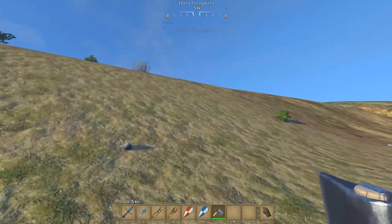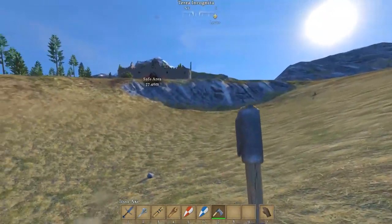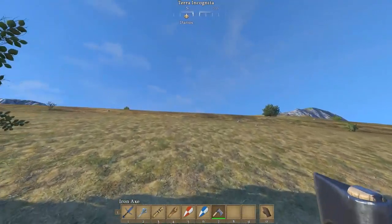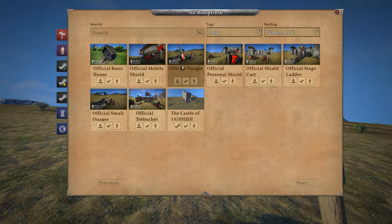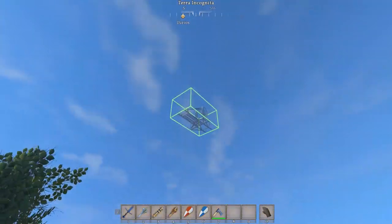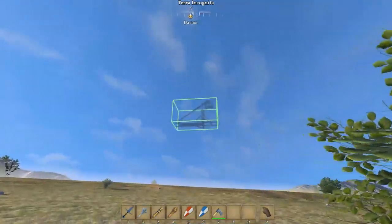What I want to do is put down a siege weapon to show you guys some of the destruction. I can also show it to you with my custom commands. So we're going to go with a trebuchet. I'm just going to place the blueprint - you can build all this stuff, which is really cool.